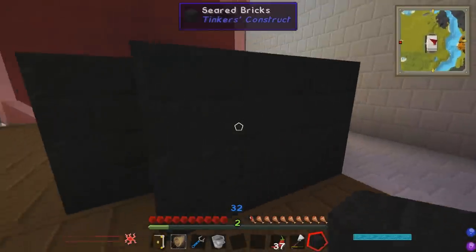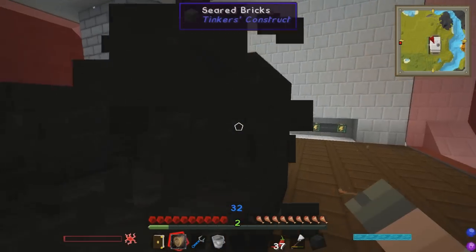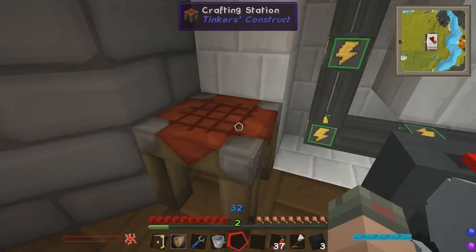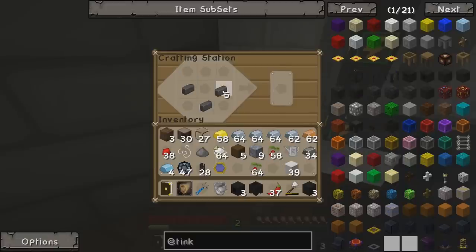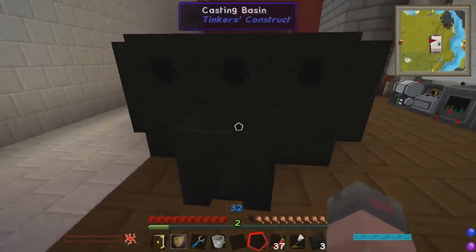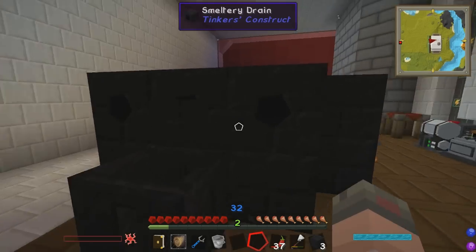I'm going to break one block to make a pouring-out station so we can collect the steel we make. I want three drains with three taps and three basins if we can afford it - and we're making a lot of seared bricks, so we should have enough. Let's craft those drains - bam, bam, bam! We'll need at least one basin and a tap. Let's put down the three drains, add a tap on each drain. Now let's get something smelting and get making some steel! I'm going to quickly go get some lava to power the smeltery.